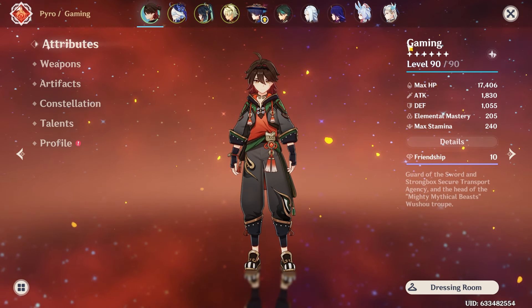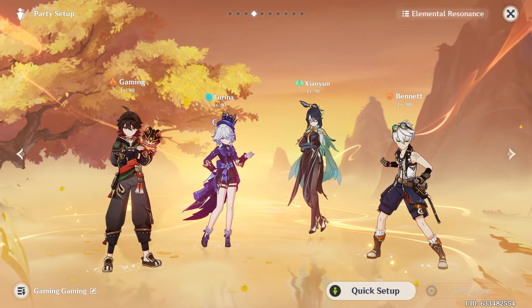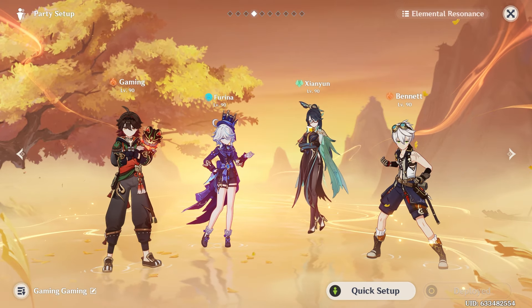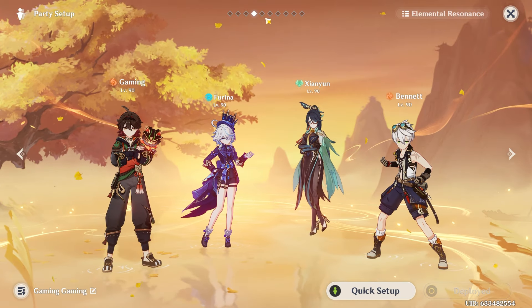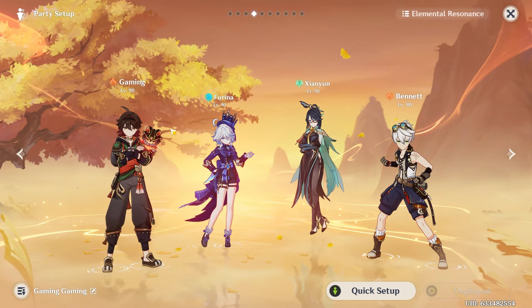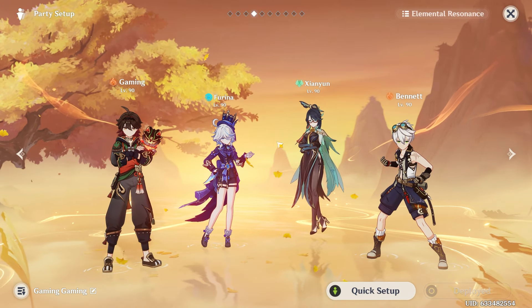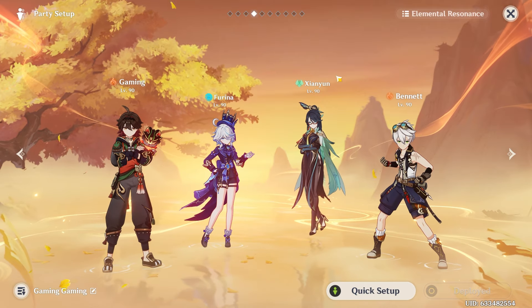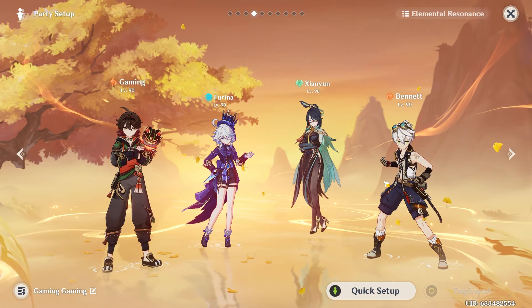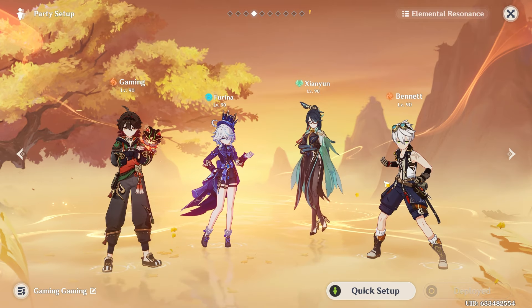Now let's talk about the team I'll be using. I'm running Furina, Xianyun, and Bennett. Furina is great at buffing Gorou and providing Hydro application so we can vaporize — her Hydro application works perfectly in tandem with how much Pyro Gorou applies. Xianyun is our healer, provides extra plunge damage, and builds all those Fanfare stacks — this is probably one of Xianyun's best teams. And of course Bennett is here for the flat attack buff. Bennett is literally just the Pyro Archon.